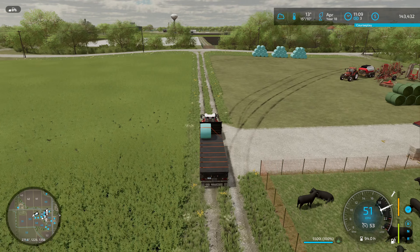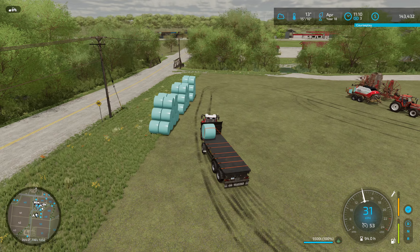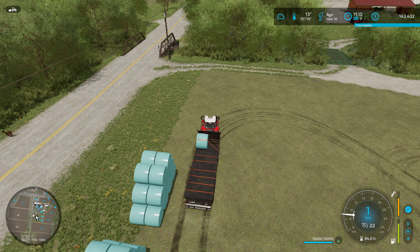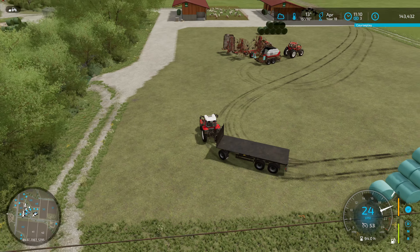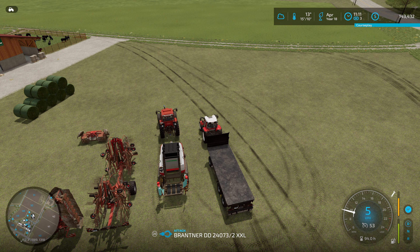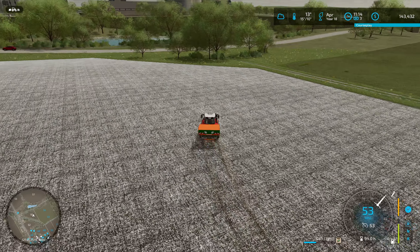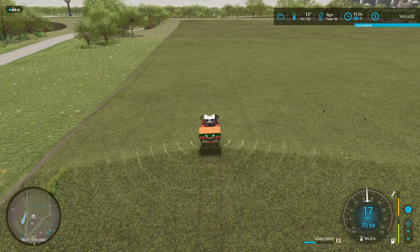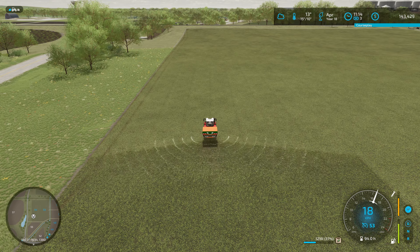Now we just need to fertilize the grass field — we can do that right now, and then go on to May and sell some stuff. Let's put the trailer here, that's fine. We can fertilize now — I don't think the neighbor minds me just driving over his field. He hasn't said anything and he got some free fertilizer as well. We're wasting a little bit on the left side but that's fine — let's have a worker do this.